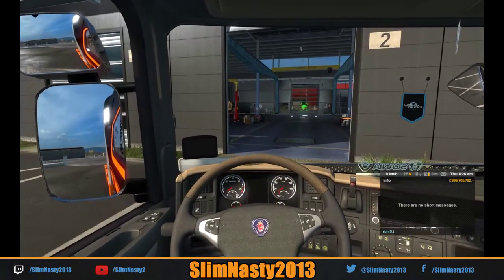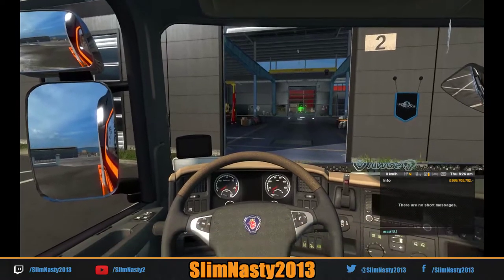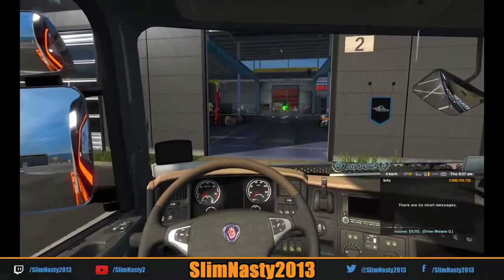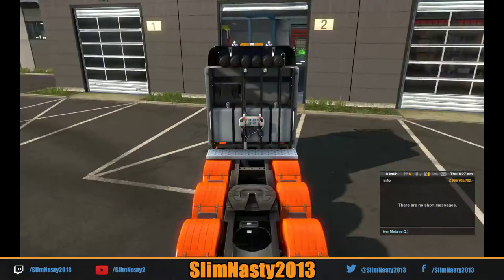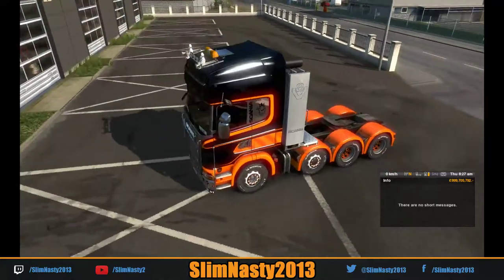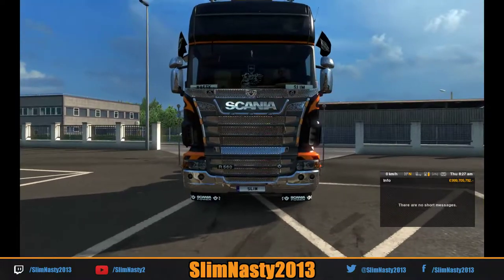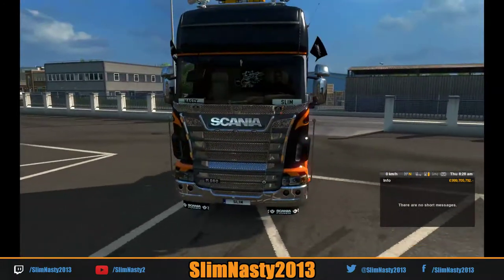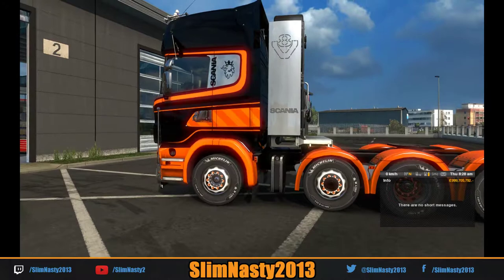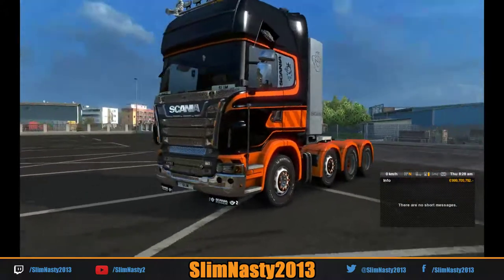Hi folks, welcome to another video from South Slim Nasty. We're having another look at ETS 2 - SCS has kindly launched a new DLC today so I thought I'd take a look. Let's go outside the truck and look at how pretty it is - black and orange with a bit of chrome, just the right mix. This is the Scania Griffin DLC. We're going to take this for a drive. Look, we can bring the middle axles up - how cool is that!